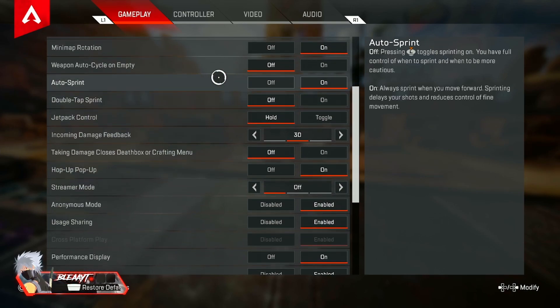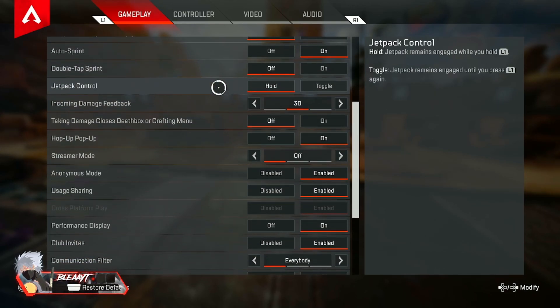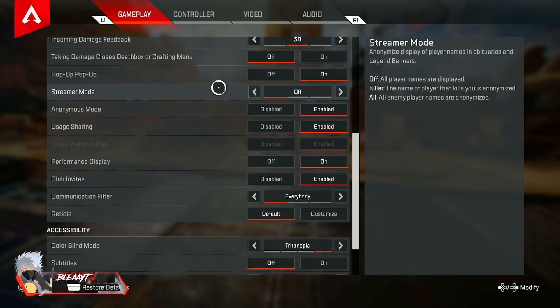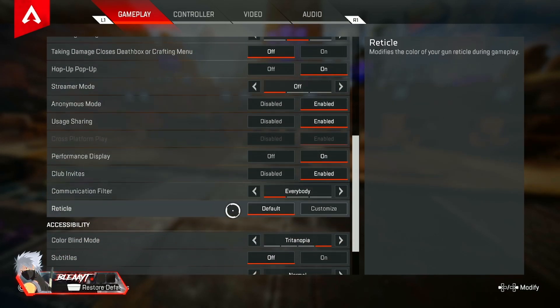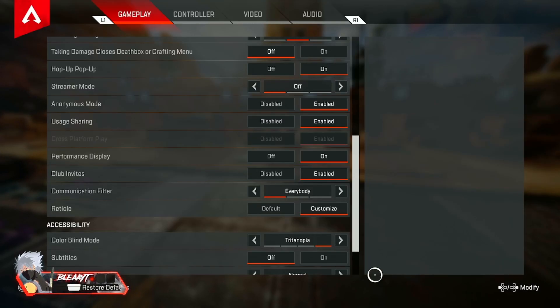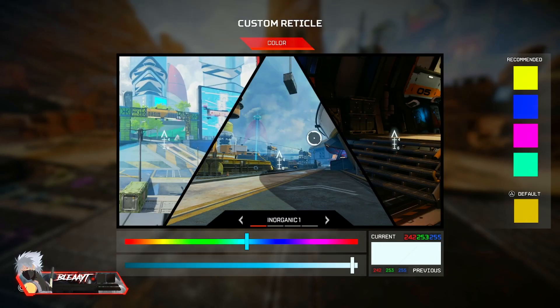I would definitely recommend putting on auto sprint — that's just me personally, I like auto sprint. My reticle color is customized and it's white: 242, 253, and 255. If you guys want to put that on — everyone says I have a unique reticle color or asks how I have a white reticle. I just put it right there and boom, it makes this.